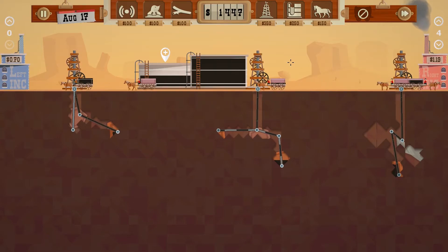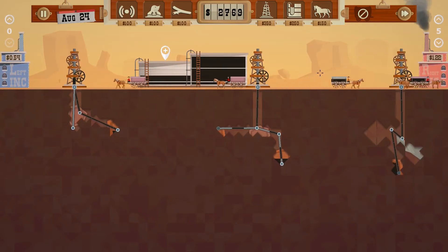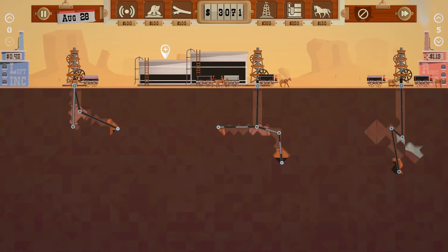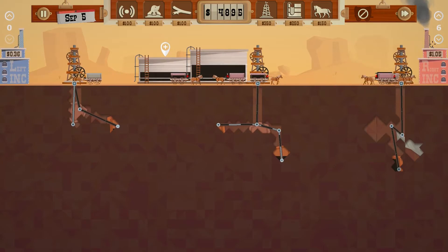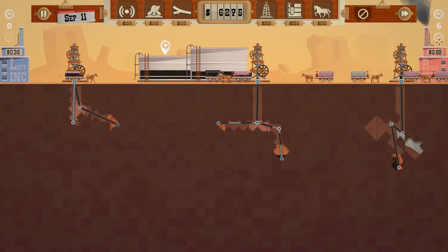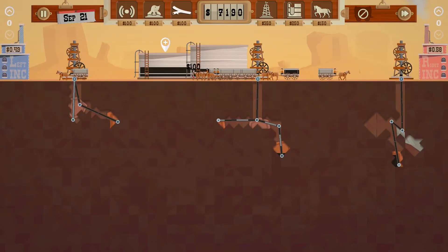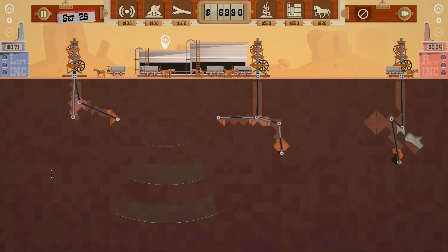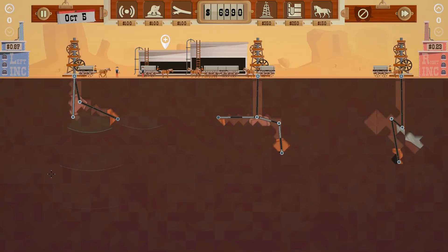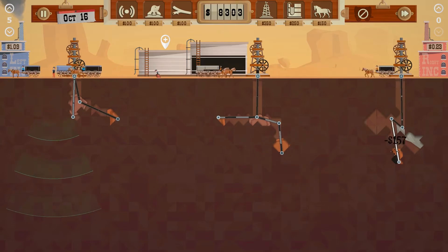Upgrade all the wagons — they now go significantly faster, which is going to help us very much. Another wagon — get another one to sell. Beautiful! We'll be able to pick out the higher prices with a lot more ease now. Just sell everything for the reasonable price we still get and cap it off right there, thank you. Get two more dowsers to start looking, preferably somewhere on the left. We're going to flood Left Ink now because that is the oily way to do things.